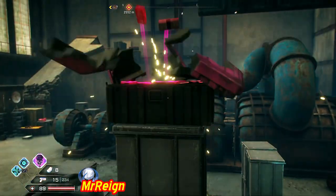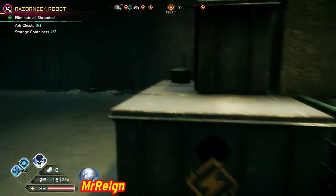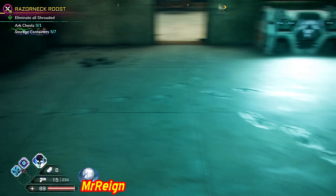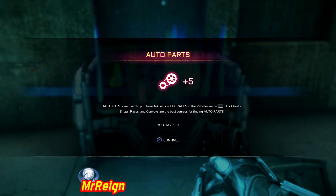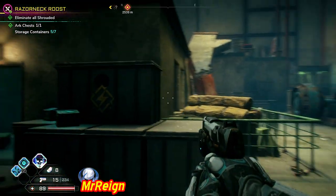The next one is in a room with the arc chest, so two birds one stone here. There it is. Okay, two more containers — storage containers.